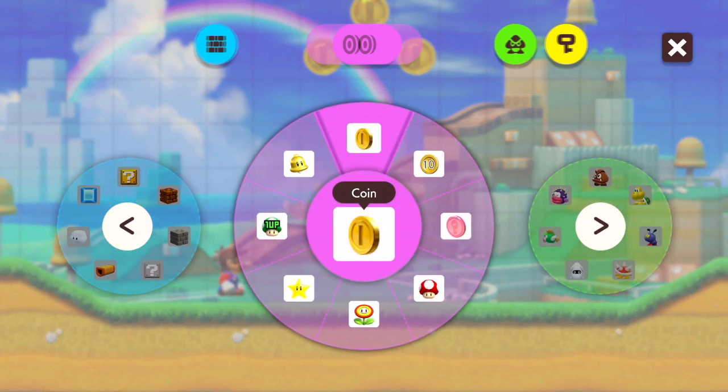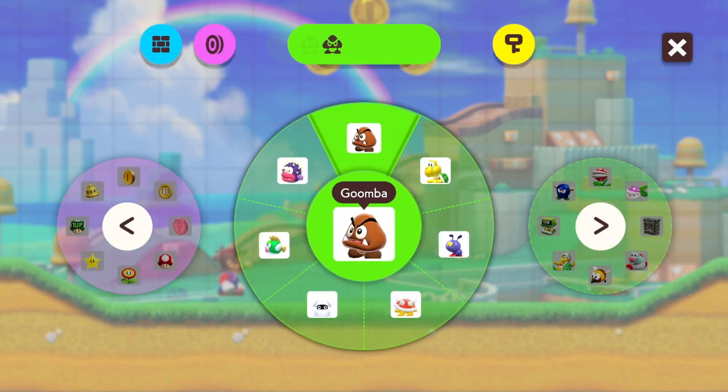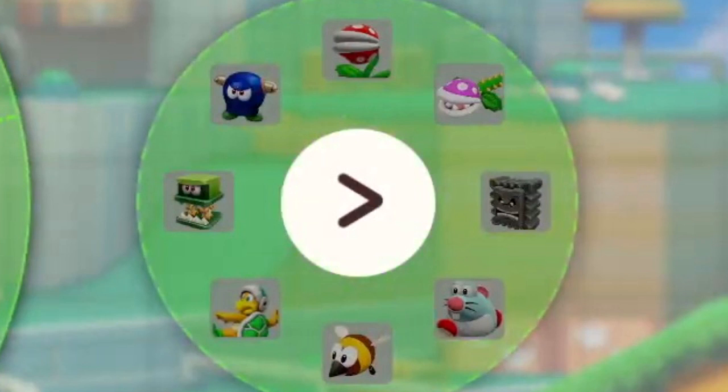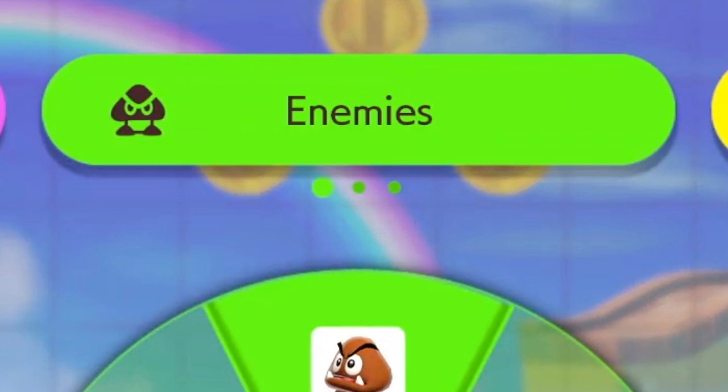Specifically the Cheep Chomps and Buzzy Beetles, as well as a reskin for the Goombas for this new game style - they look odd. Then we also get glimpses at more new enemies, all of which are from Super Mario 3D World: Hop Chops, Piranha Creepers, Skip Squeaks, Sting Bees, and Bullies can all be seen as selectable enemies on the second wheel for this category. However, in this style enemies only have three wheels instead of four, which does sadly confirm that some enemies and assets are exclusive to certain game styles. I was hoping that wouldn't be the case, but it definitely seems like it is.